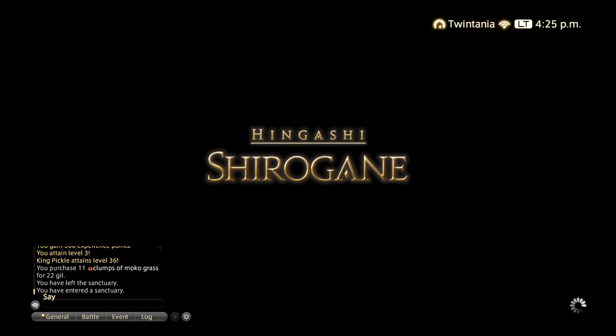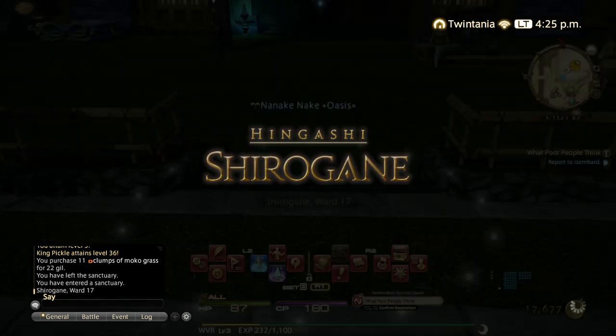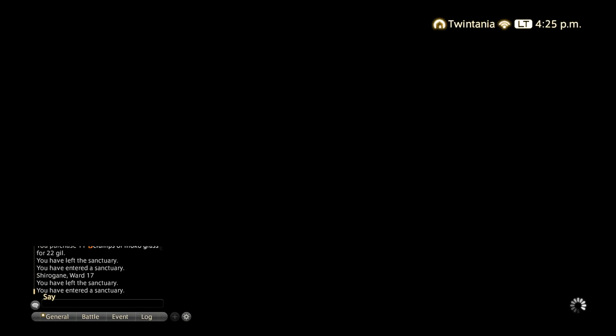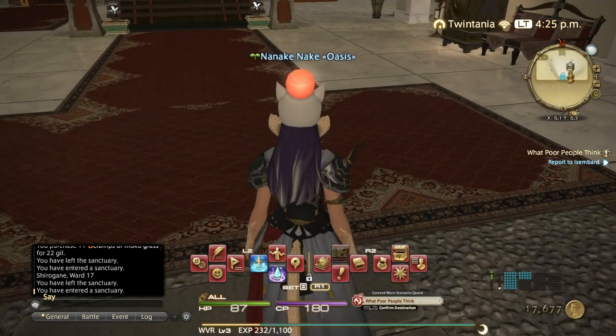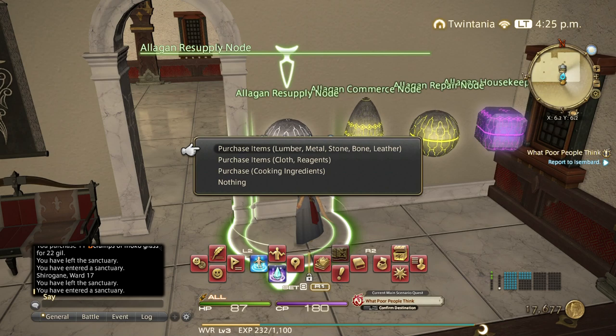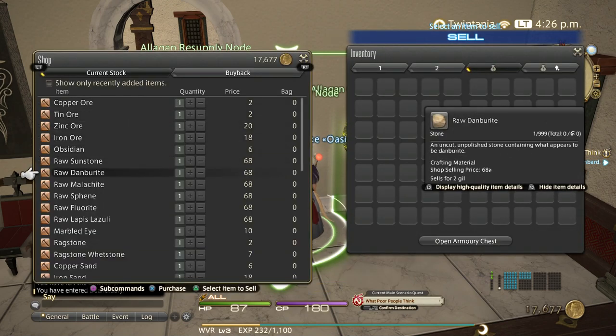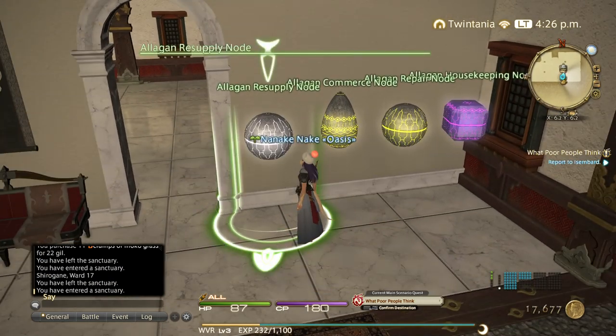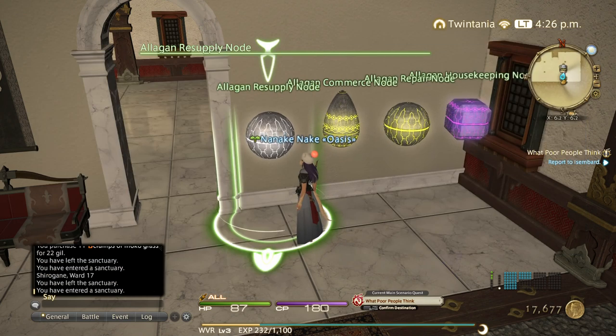If you have a friend or your FC has a house, that's also great. If you don't have an FC, feel free to join ours — we have one on the Cerberus server and one on Light. If you're a new character on those servers, you can join us and use our house NPCs. Right here you can buy lumber, metal, stone, etc. — all the materials you need for really cheap — so you can go through all those beginner recipes and level up quickly.